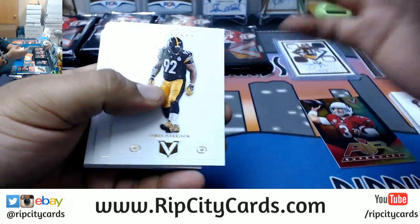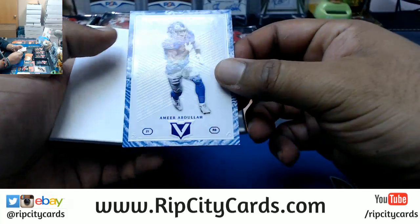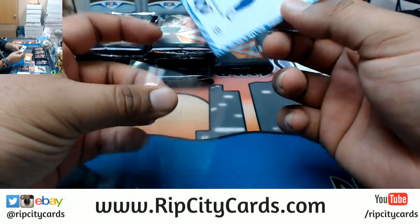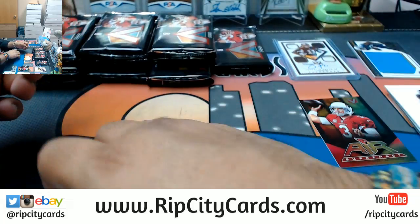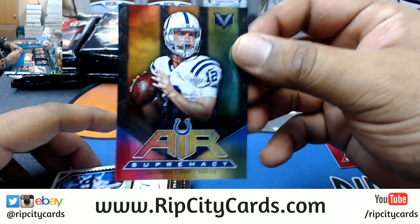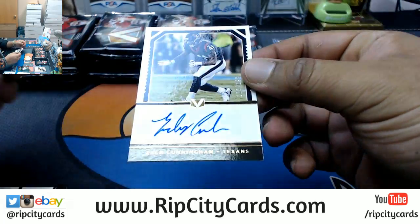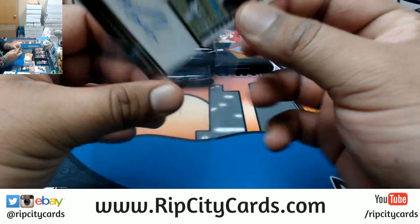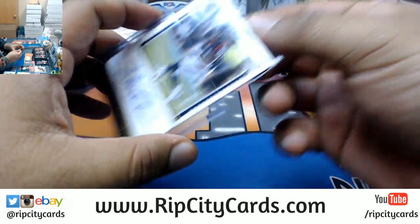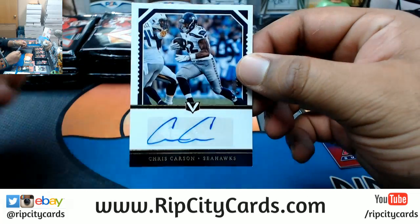I got James Harrison, Jordy Nelson, AJ Green, Philip Rivers — numbered to 99. Amir Abdullah for the Lions. There's a dummy card here. The Colts Andrew Luck Air Supremacy insert. Numbered to 199, Zach Cunningham for the Texans. Numbered to 189, Chris Carson — Seahawks.